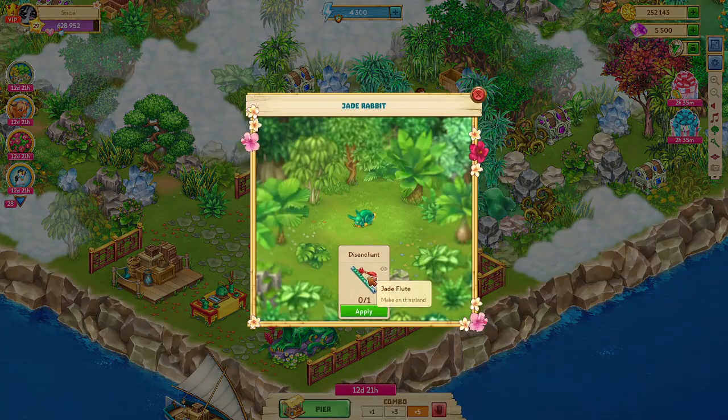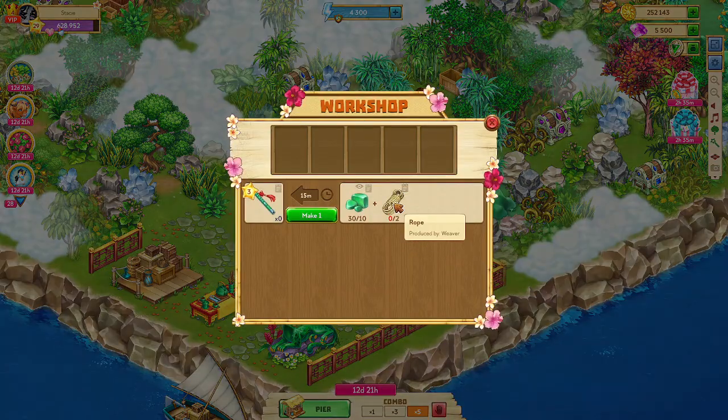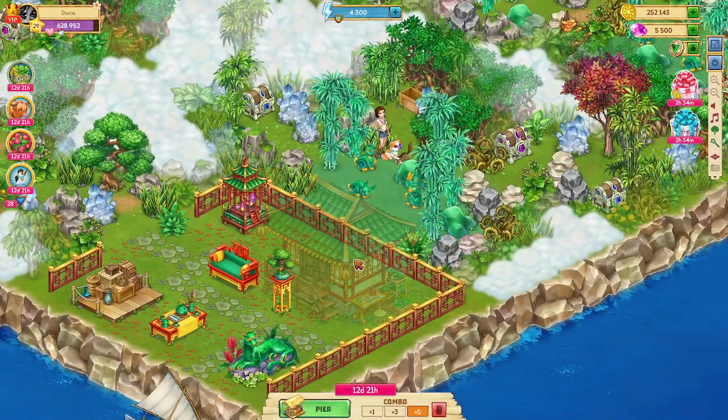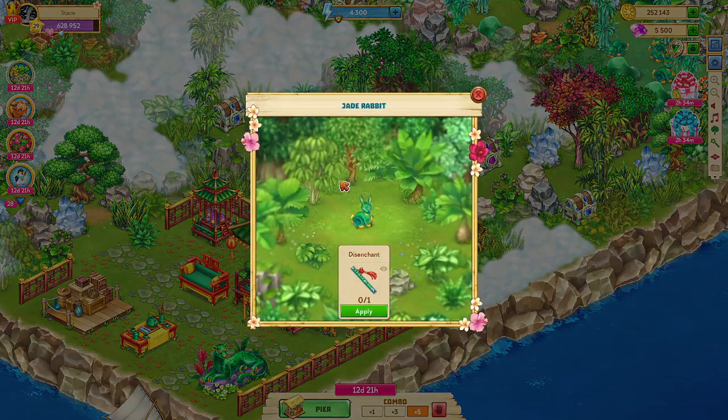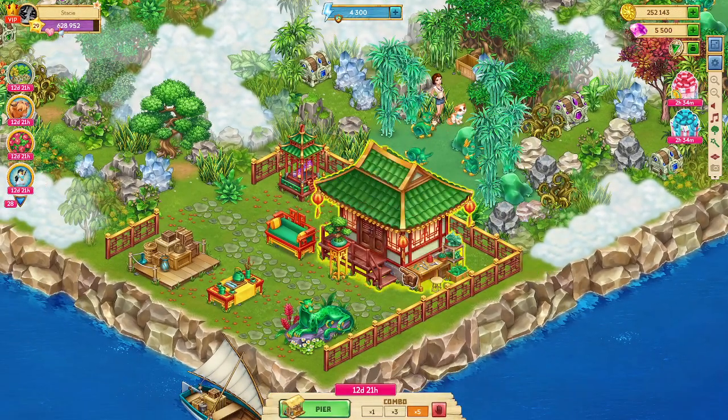And these little bunnies — they need this little flute thing to disenchant. You've got to do that in here. If you want to do this extra stuff, you need ropes for that. You get some EXP and a couple of diamonds for each one. I'm not going to do that this time around, but once you do, you click on here and disenchant and you'll get some EXP and some extra diamonds. I'm going to go ahead and save my ropes.